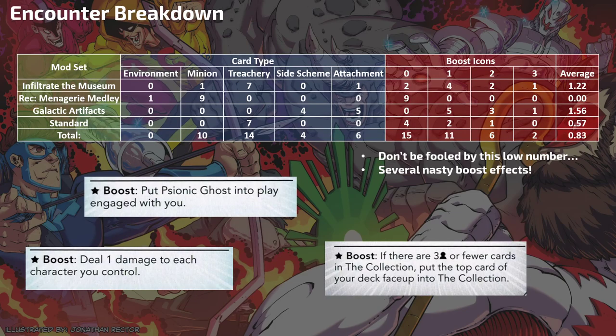Let's do the Encounter Breakdown. You're supposed to include the cards from Infiltrate the Museum. The recommended modular set is Menagerie Medley, and then Galactic Artifacts is kind of required, along with Standard. There's actually not an environment in Menagerie Medley — that is a typo, sorry about that. The total number of minions is 10 — that's a lot, because we know those minions go to the Collection.